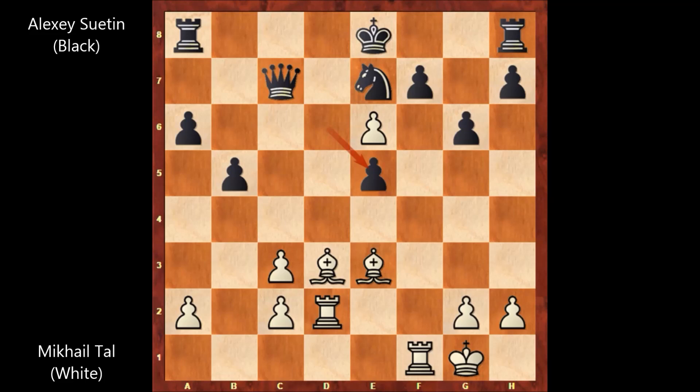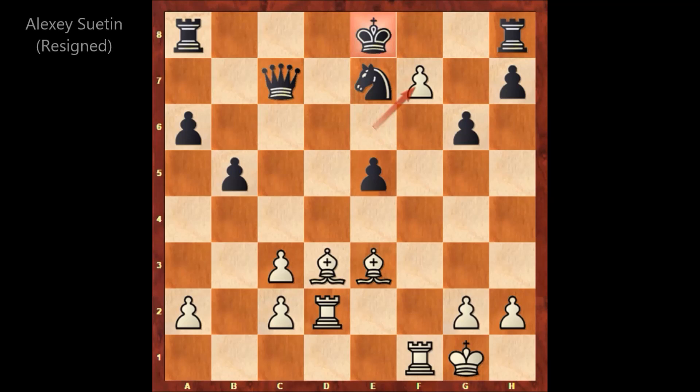It is white to move, and Mikhail Tal played a killer move — and after that move, black resigned. Mikhail Tal simply captured on f7: e takes on f7, and Alexei Suetin resigned. This is the last position of this marvelous chess game by Mikhail Tal, and this was actually one of the most famous queen sacrifices of Mikhail Tal.